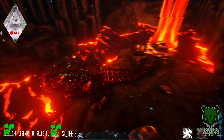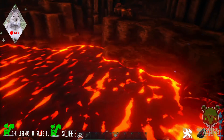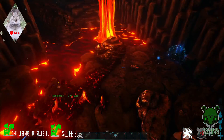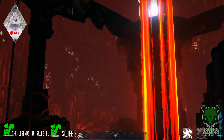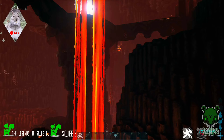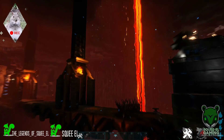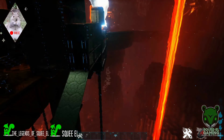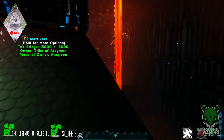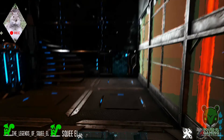Down here I've got one of the tames — this guy came out with Genesis Part 1. He's really cool because he's not affected by lava; he can swim around in it no problem, so he seemed appropriate to put down here. I have turrets all over these caves because when I first came here there were a bunch of bats and spiders. It helps affect spawn rates when you've built in an area, and with turrets on several walls and along the bridge, this place is fairly secure.